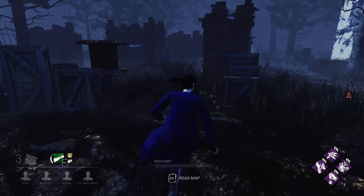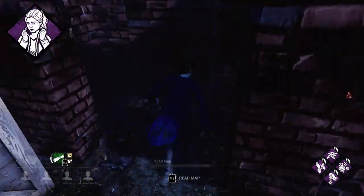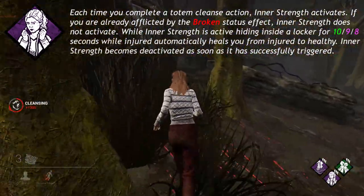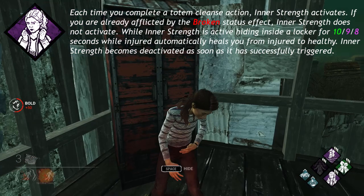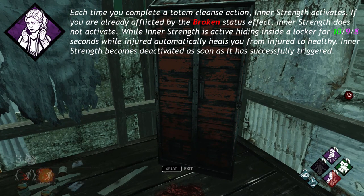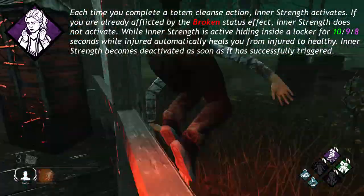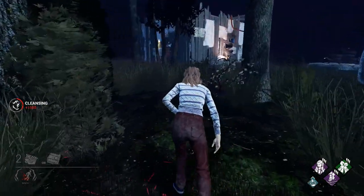This last perk doesn't help you find totems, but it does interact with them. Inner Strength, one of Nancy's unique perks, says each time you complete a totem cleanse action, Inner Strength activates. If you are already afflicted by the broken status effect, Inner Strength does not activate. While Inner Strength is active, hiding inside a locker for 10, 9, or 8 seconds while injured automatically heals you from injured to healthy. Inner Strength becomes deactivated as soon as it has successfully triggered. It does not matter if you cleanse a dull or hex totem to activate Inner Strength — any totem will do.